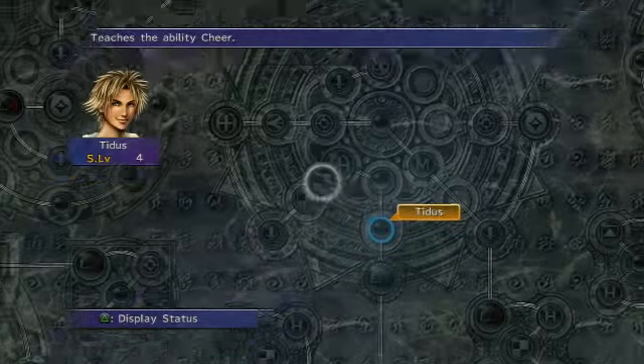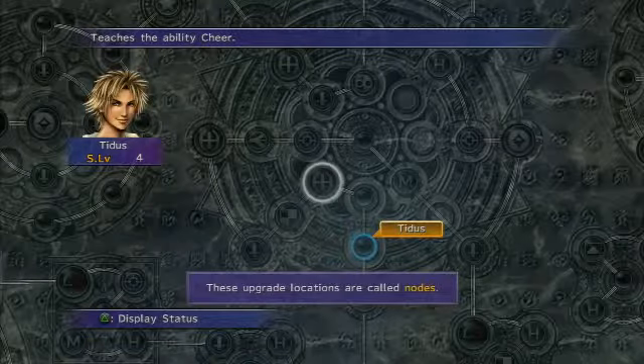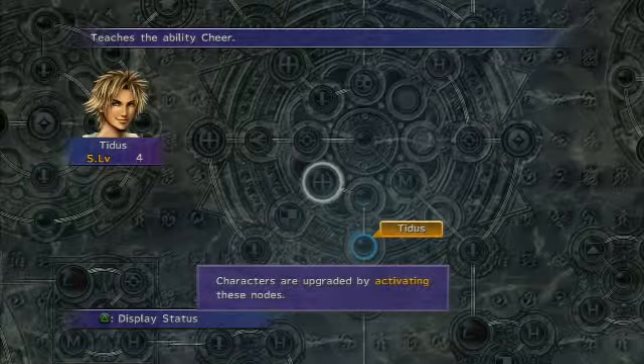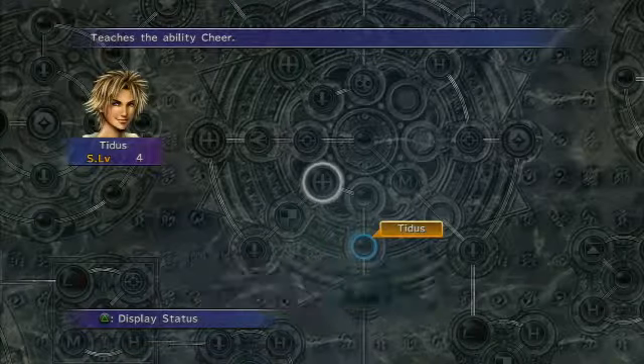Defense upgrades — got it. Learn an ability. I'm glad it's telling me the upgrade locations are called nodes; I'd never have figured that out. Node — yes, another Metal Gear reference. Metal Gear! Activating the nodes — yes, yes, yes.